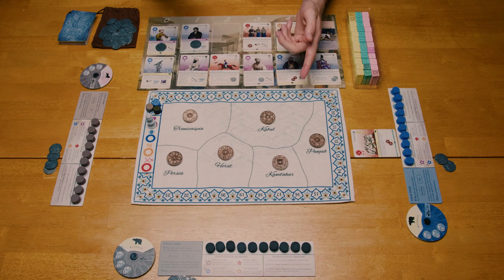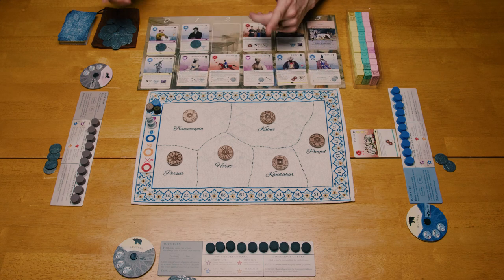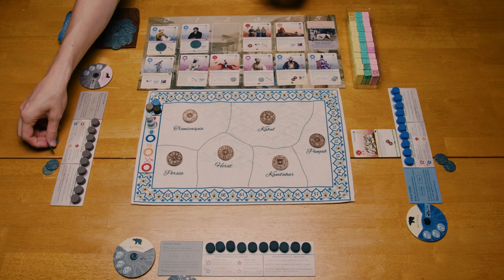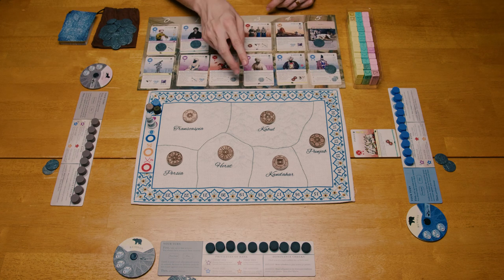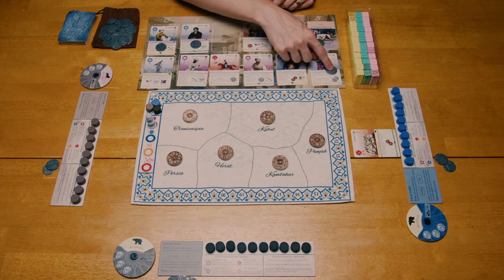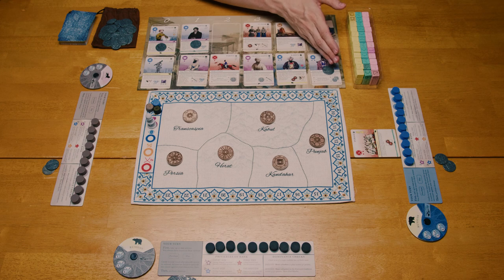Whenever you perform an action that requires money to be spent, it is not put back in the bank. Instead, that money gets paid to the far end of the market. So if I purchased a gift for two coins, I would place one coin in the bottom row and one coin in the top row on the far side of the market.